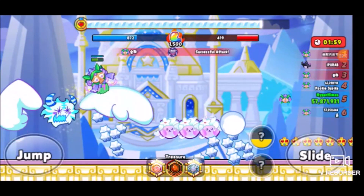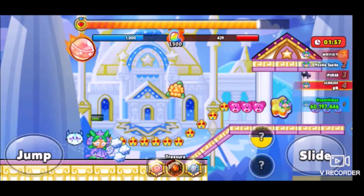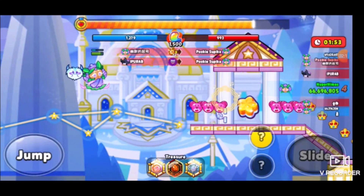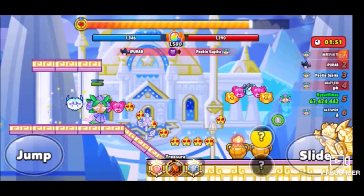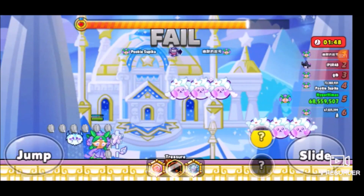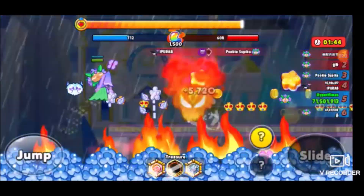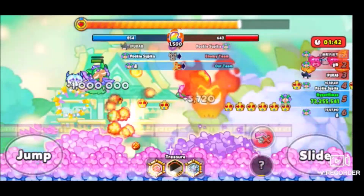I heard Purple Yam is very good for destroying obstacles, but I usually tend to use Sorbet Shark and a bunch of destroying obstacle treasures, like the Dark Quiver and the Meteor Magic Candy thing. Somehow they got more, and it's just so confusing how sometimes they can just get more and sometimes we just get less.